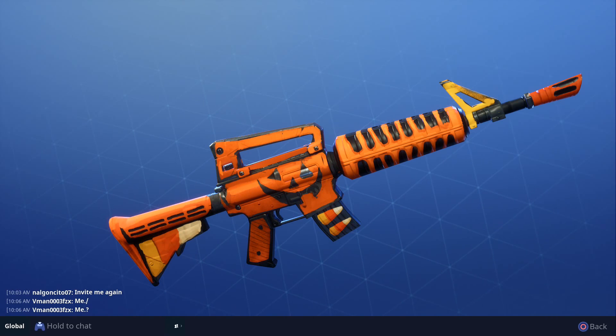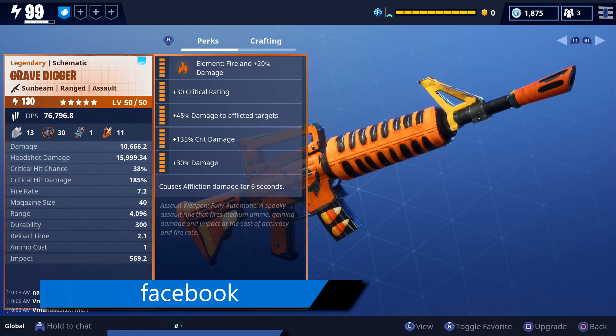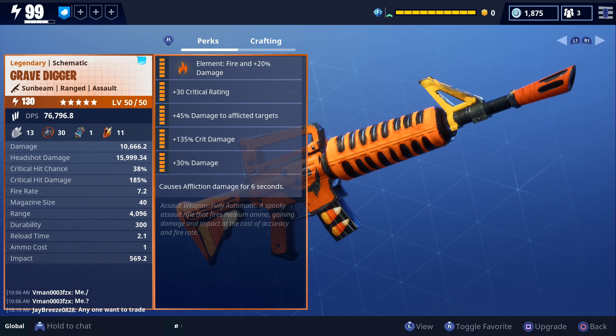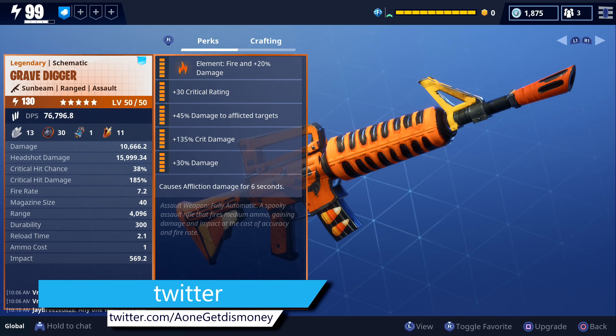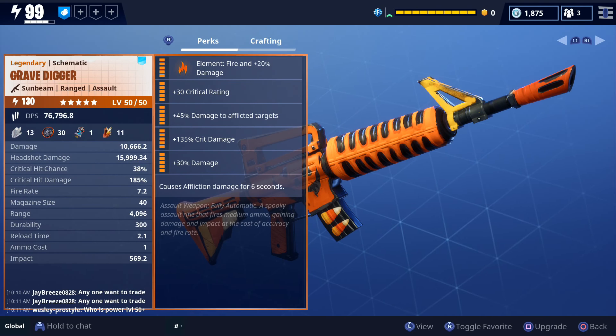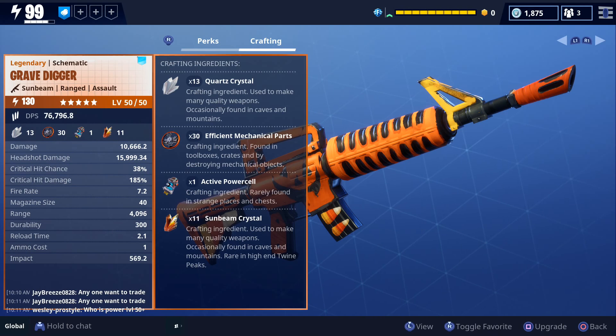For today's video we're going to get some gameplay with a maxed out Grave Digger. I got it during the Halloween event called Fortnite Nightmares. We've already converted it and fully maxed out all of the perks. It does fire damage, has an increase in crit rating and crit damage, an increase in damage to afflicted targets, and it also causes affliction for six seconds. It's a fully automatic assault weapon firing medium ammo, gaining damage and impact at the cost of accuracy and fire rate.